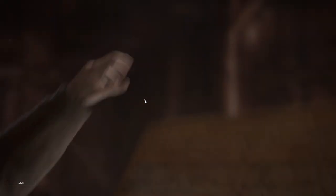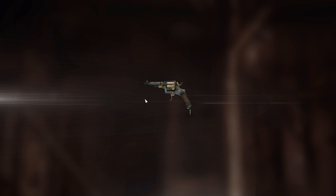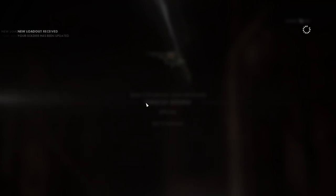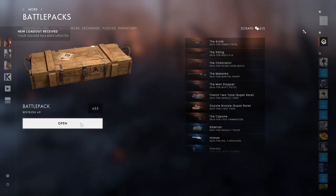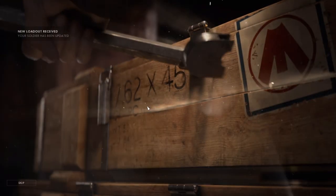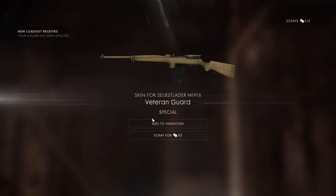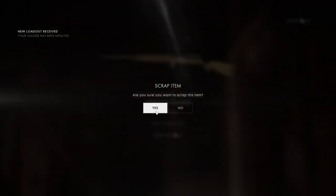Next one, still a special one. Come on, dice. That actually looks cool, but I have it already. So let's receive 30. We have 33, 4 packs to open. Still a special one - give me something better. I don't really like that. Veteran guard? I'm going to scrap that, because we are going for the knife.